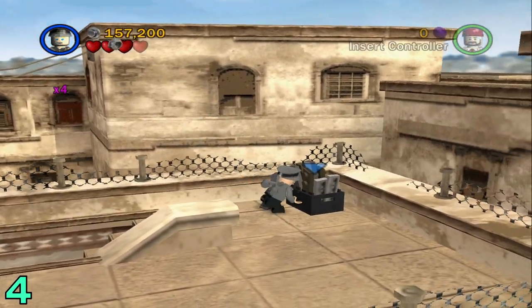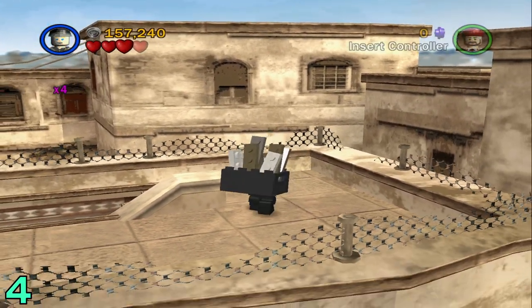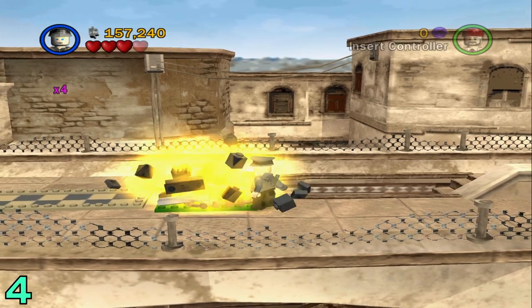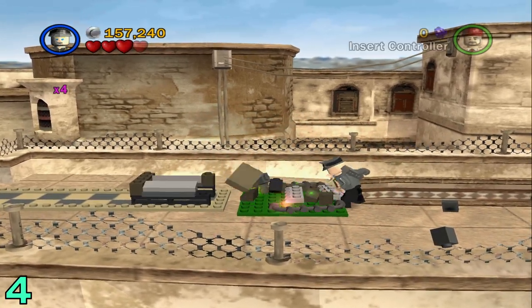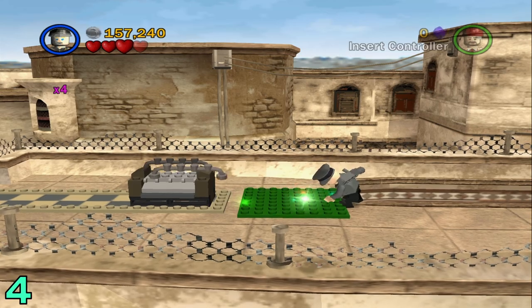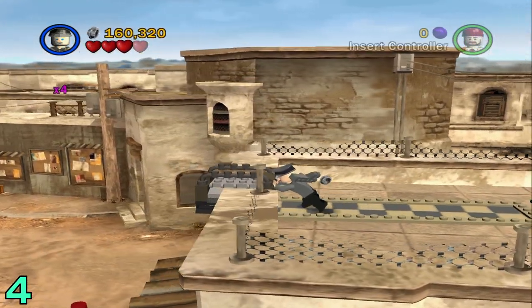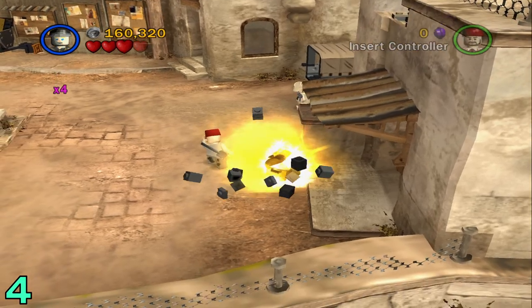Head up the stairs. Grab this box and bring it over to the green Lego on the ground. After you drop it, you're going to have to build up the thing — whatever this is, a box. After that's built up, just go and push this off the edge, and the artifact should appear right when it blows up.